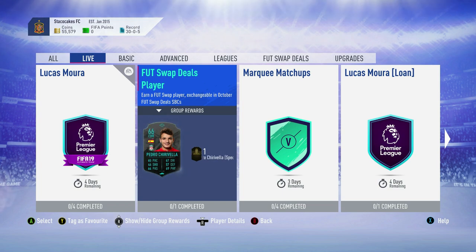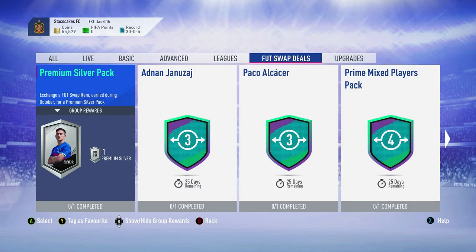We had the Footswap Deals SBCs yesterday, which is right here, where you get a bunch of Footswap items and then you can put them into these different SBCs. This is for all of October right now — the ones we're earning right now. And these are available in daily objectives, weekly objectives, and squad battles.